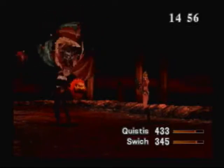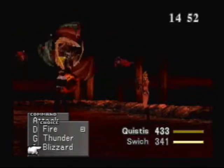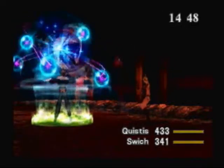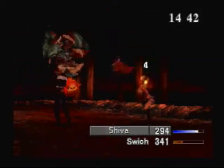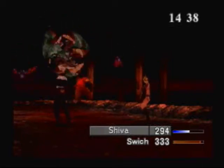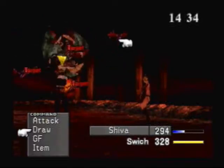Something I haven't said about the junctioning: if you've got a spell junctioned, you can still cast it, but casting it will make your stats go down — because you'll have one less, and it depends on how many you have, how largely it affects your stat. It's so weird. That's another thing people just absolutely hate. And when we get to some bosses, they'll have the ability to blow away our magic, and that affects our stats in the boss battles.